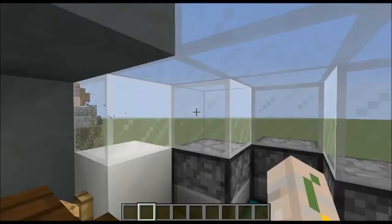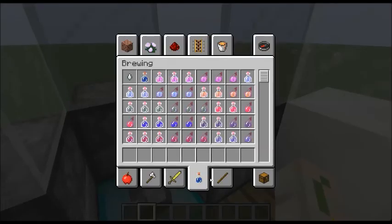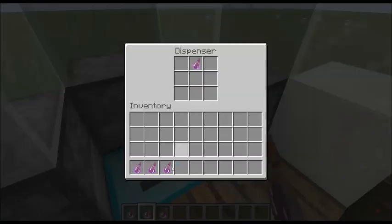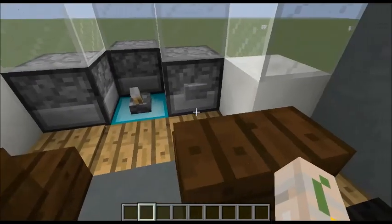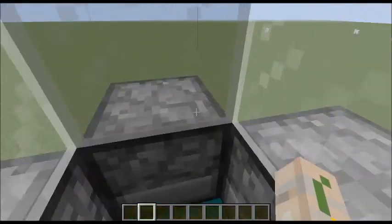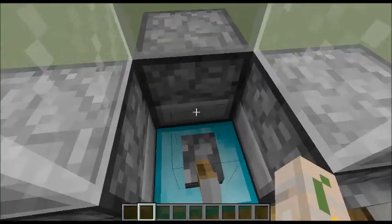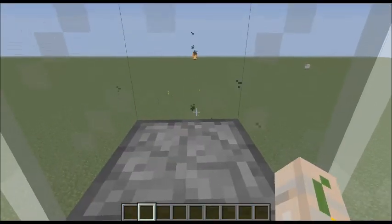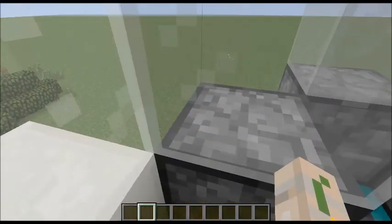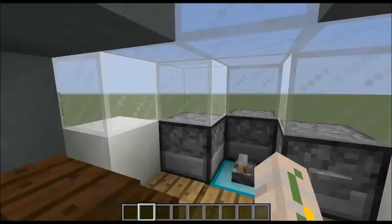This place is rigged with all sorts of goodies. Press this and it shoots out snowballs. This shoots out arrows. We also have a harming potion dispenser here. So we've got snowballs, arrows, and potions. There's also a fire charge, and a pressure plate you can step on. Those are our little attack mechanisms.